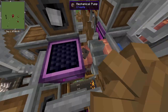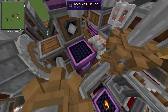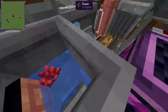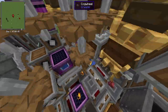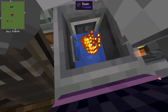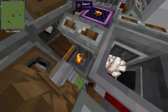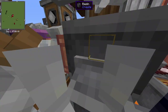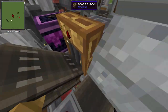The water gets taken from a creative fluid tank — in a real build you could set up an infinite water source instead. It's pulled out by a mechanical pump and combined with nether wart to make an awkward potion. The nether wart comes from a creative crate. The awkward potion then gets put into the next stage with blaze powder, which is also taken from a creative crate, and that brews it into a strength potion. All the strength potion gets filtered out into a pipe.